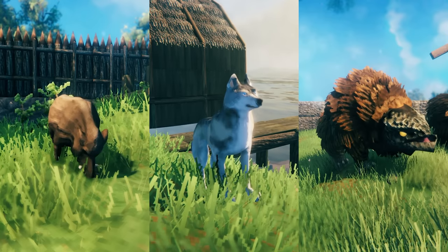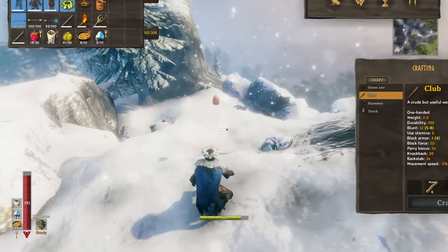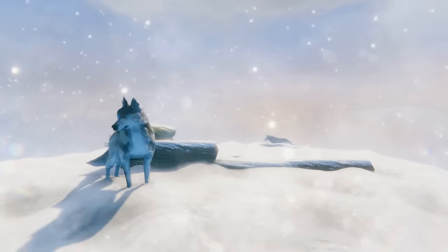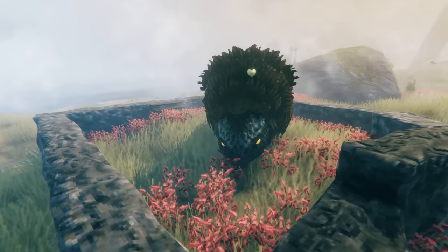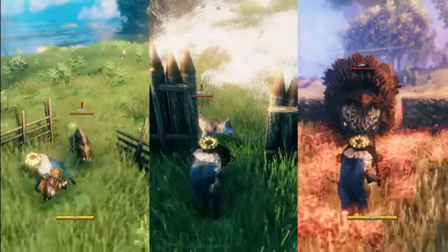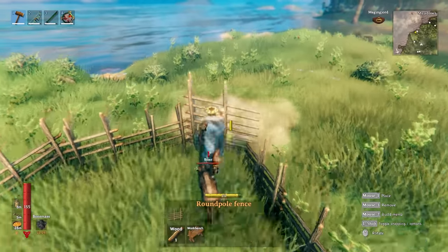Boar, wolves, and lox need to be tamed from wild animals. In order to do this, you'll first want to capture one — although this isn't strictly necessary for taming, it will make the process a lot easier. A simple pen will do the job; just make sure you leave a gap for the animal to get in. For boar, you can use a round pole fence or wood wall, but for wolves you'll want the more durable stake wall or stone wall. If you don't aggravate the lox too much, a stone wall will suffice, but digging a steeply edged ditch might be the best option. Once you have your pen, you can lure the animal in or use the abyssal harpoon to drag them in, before quickly sealing up the pen and jumping out.